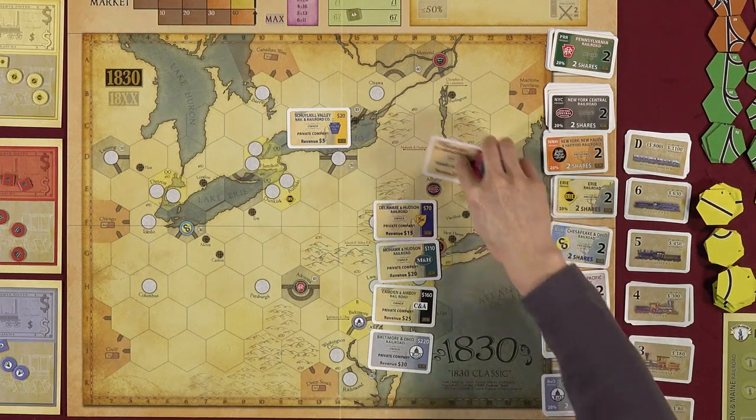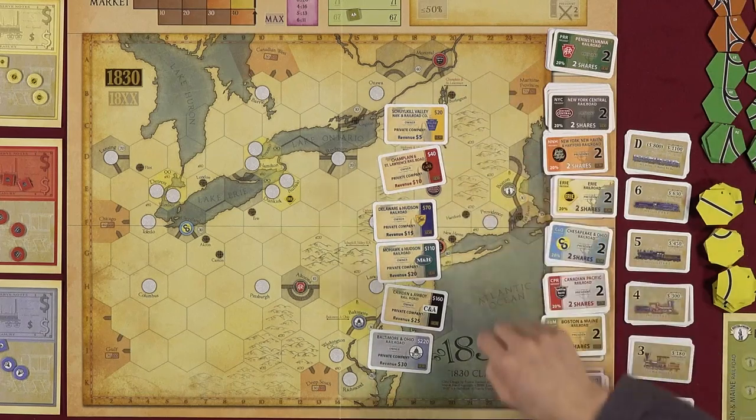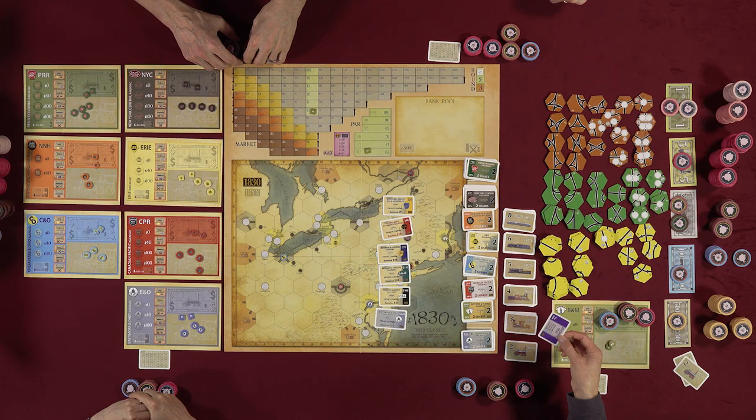If multiple players have bid on the same private, a bidding war ensues. Only players who have previously placed a bid are involved. After all privates are purchased, the game moves to the normal stock round. For a first game, privates generally go for about $10–$15 more than face value, while the Camden and Amboy typically fetches around $210.